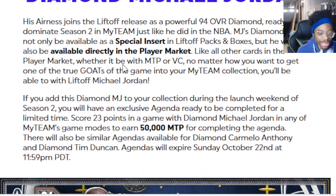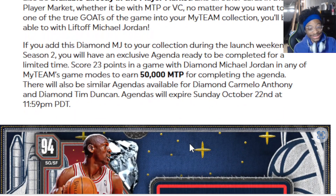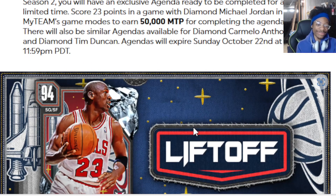This collection is looking kind of dry, I'm being honest. Iron is Greatness — join the 90s pit of powerful Michael Jordan, ready to dominate Season Two like he did in the NBA. MJ Diamond will be available as a special insert in Liftoff packs and boxes, but he will also be available directly in the player market. If you add this Diamond MJ to your collection during launch weekend, you have an exclusive agenda — score 23 to earn 50,000 MT. There'll be a similar agenda for Diamond Melo and Tim Duncan.